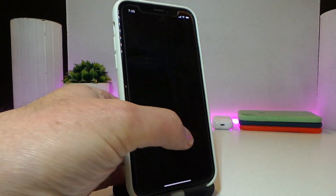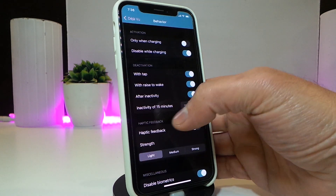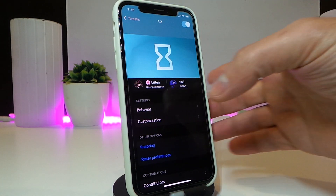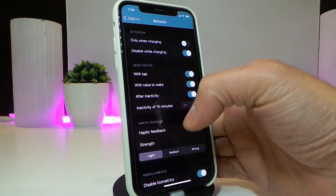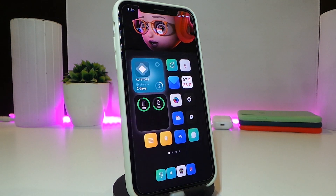Navigate to the settings to see what the tweak comes with. There are customization options — you can enable or disable different things. You can hide your status bar, hide Face ID, hide the time, hide the media player, and hide quick actions. There are different kinds of things that come with this tweak. Once you download it, go through the settings and customize the way you want. Choose your layout, then respring your device so it takes effect. This one is called Deja Vu.